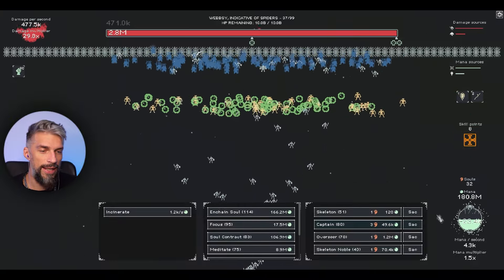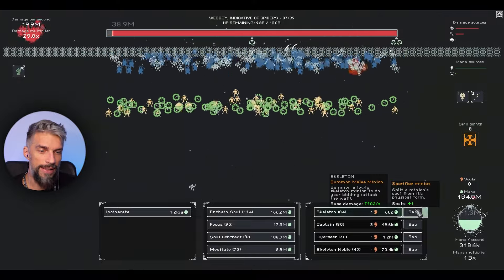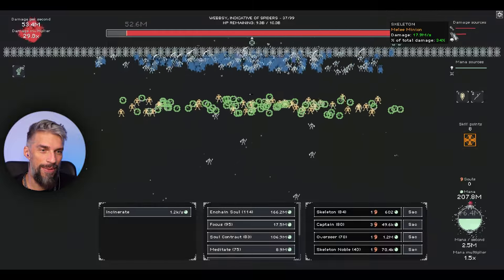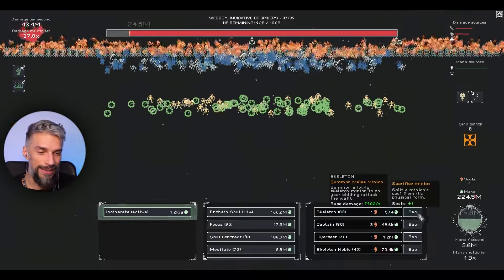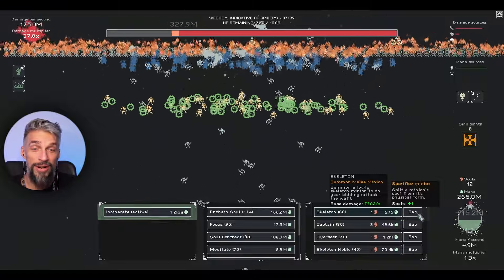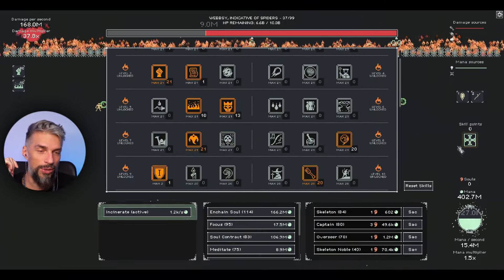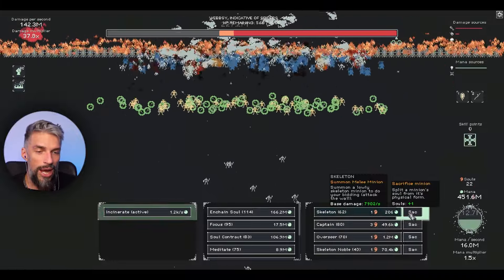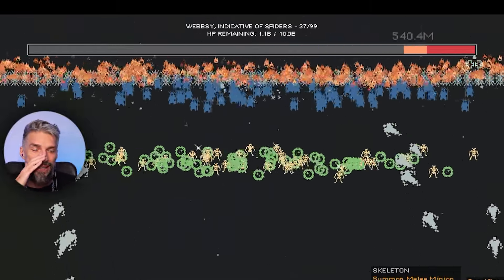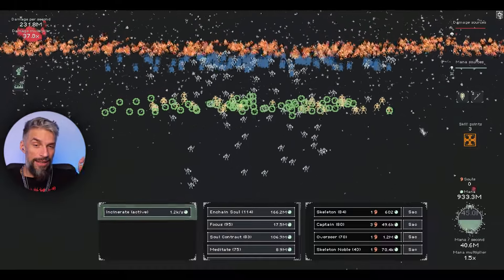Even though the basic DPS is not bad, we can sacrifice skeletons one after another for decent DPS. Let's incinerate it and keep blowing skeletons up! I can blow them up pretty fast. The wall is just crumbling! I want more of those - more bone royalty for higher skeleton summon ratio. I can just hold the button on the explosive - look at this, the wall is just being decimated! We don't need skeletons to do any damage, we can just explode them instantly.